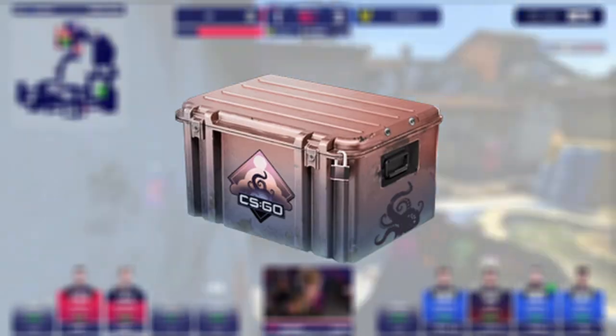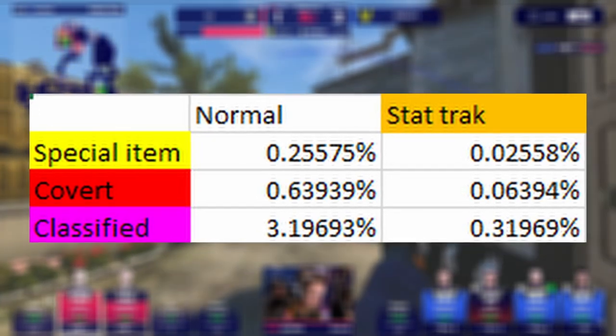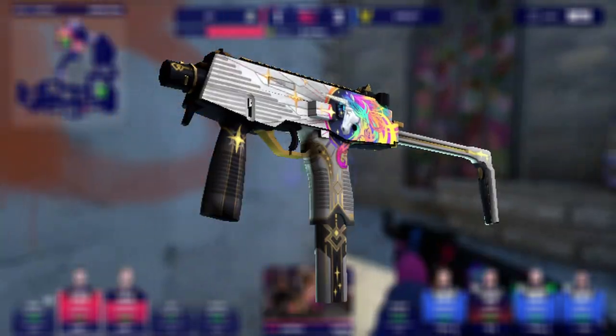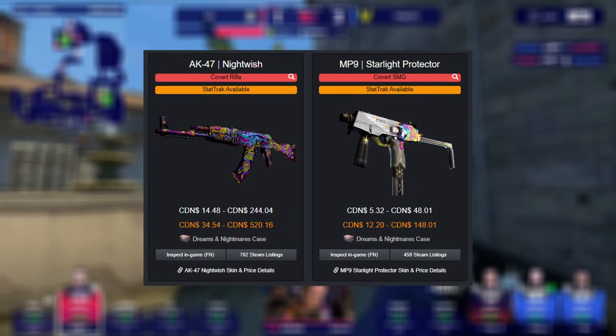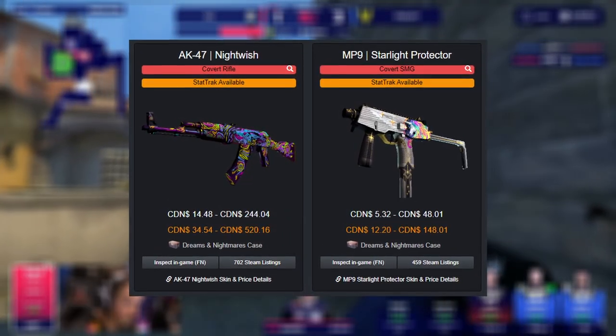Because the last thing you want is to open a case, get super lucky and hit a 0.9% red, just for it to be the MP9 Starlight Protector. So at all costs, try to avoid cases that have reds with super undesirable skins.